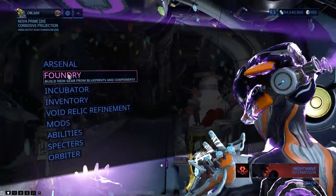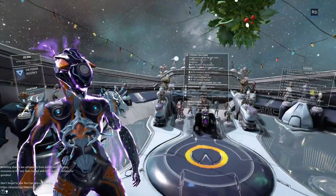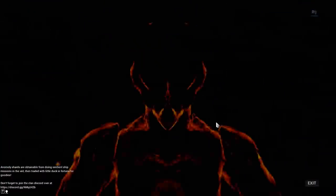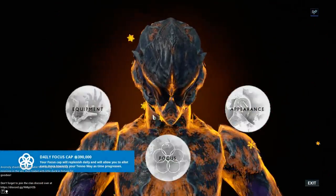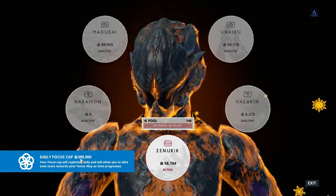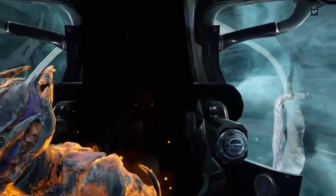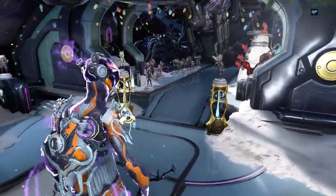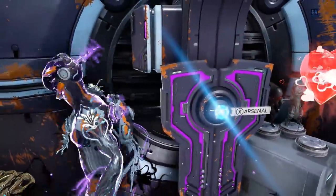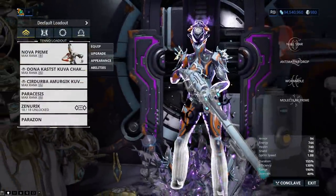Focus standing - one of the quickest ways to get there is to just jump to your operator. This is just the easiest way to get here. Focus standing cap - I still get amazed every time I see that, it's huge. It is really important: to gain focus, before anything else, you have to have lenses installed in things.